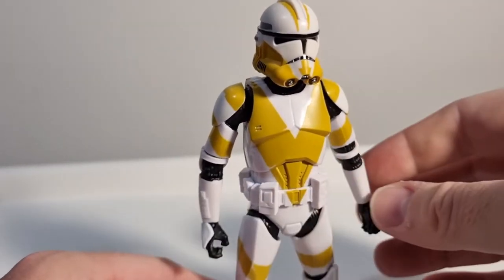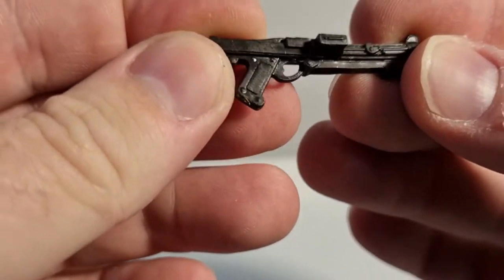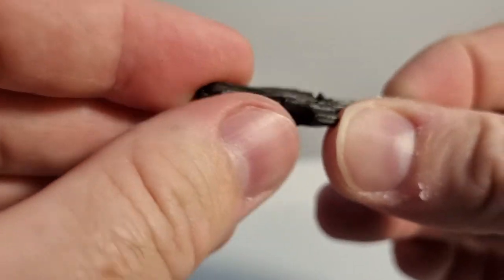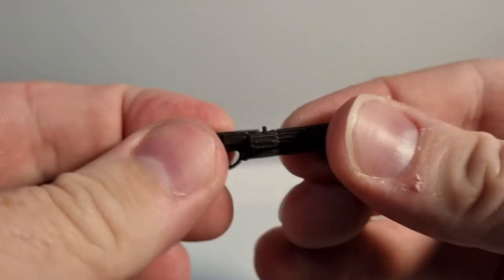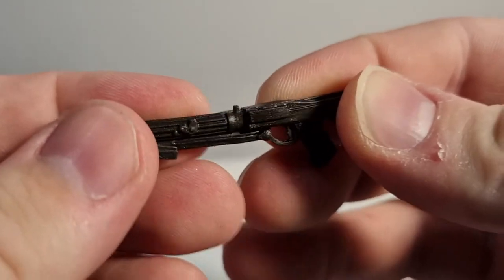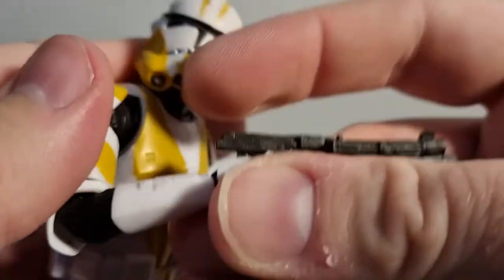For the most part it is a repaint of the clones we've been getting for a couple of years now, with all the pinless tech and great articulation. It does come with a blaster rifle sculpted in a much tougher plastic — it doesn't have the flex that some have and feels a lot sturdier, probably more along the lines of Bandai's accessories. It doesn't feel like it's going to snap at all, unlike some SH Figuarts pieces that can feel fragile.